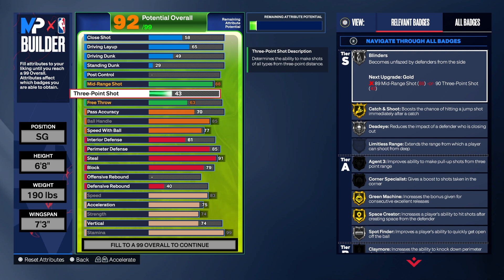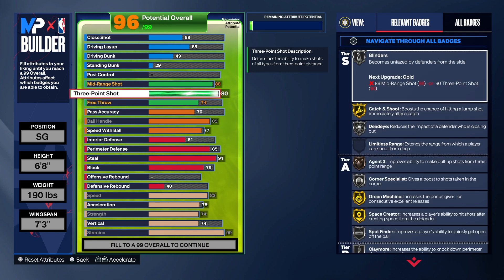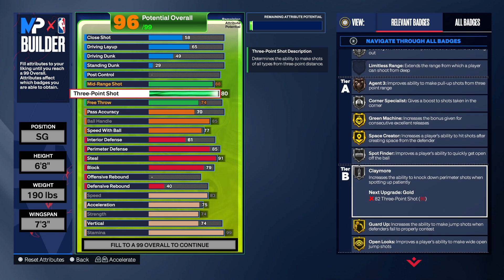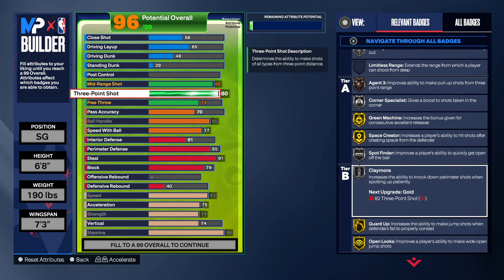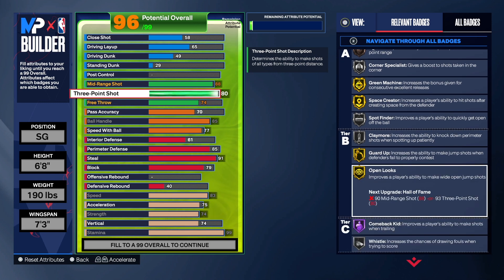For the three-point shot, we're going to take that up to an 80, which is a pretty solid number. You can take it up or down — it's totally up to you, but we do have an 80 for this build. We get catch and shoot on gold because of the mid-range shot, not the three. Corner specialist won't go to gold unless you take it to 85. Agent three requires 86. For Claymore to get to gold, we got to take that up to 82 — and I do that on a lot of builds, so you can go ahead and take your three to 82 to get gold Claymore.